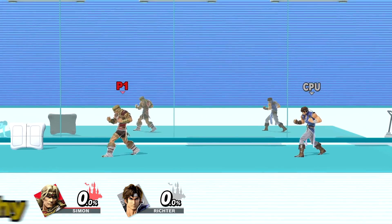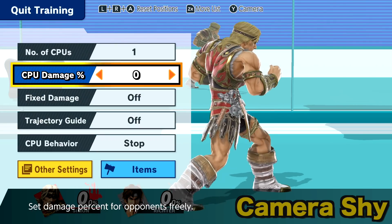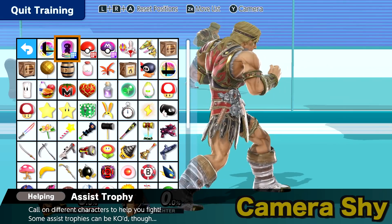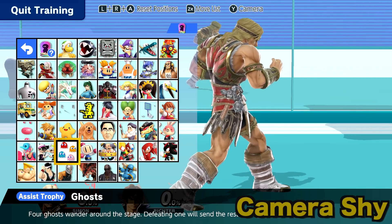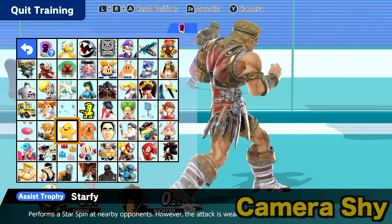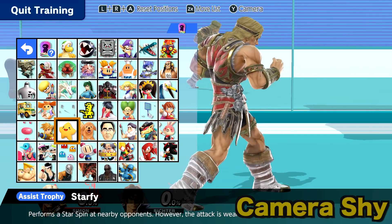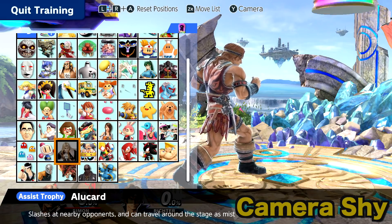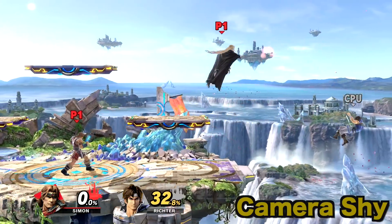Coming in at number two, we have the Alucard assist trophy on the Wii Fit stage. There are a lot of assist trophies that just don't work with certain stages — they're either canceled or not allowed to appear due to hazards. But with Alucard in the Wii Fit Studio, there's really nothing that should be keeping him out — except for the fact that vampires cannot be seen in mirrors. Considering that Alucard's father is none other than Dracula himself, he cannot be seen in the mirror. That's why you can't even make him appear on the stage even if you open up the assist trophy menu.